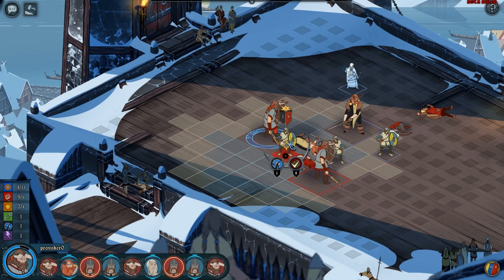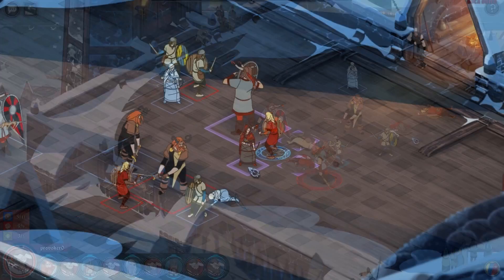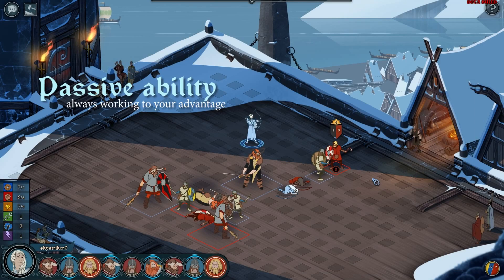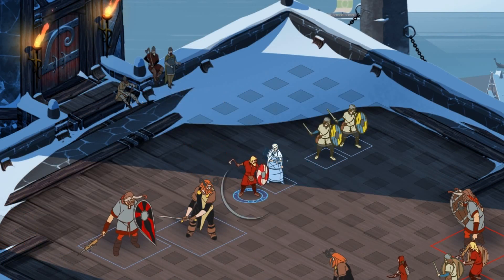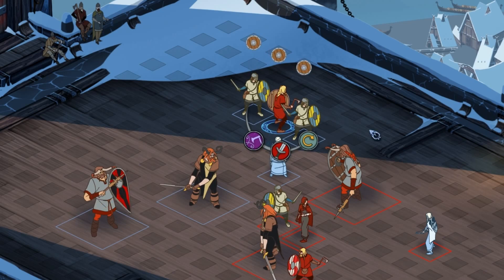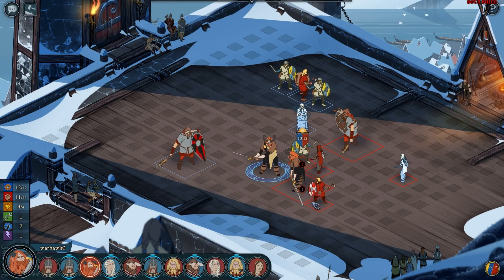While this alone gives every character a ton of choices in every round, that's only the tip of the iceberg. Things really start to heat up when the abilities enter the picture. Each class has an inherent passive that requires skill to use. An axe man who stands next to an ally forms a shield wall, granting armor bonuses to both himself and his ally. Position multiple axe men together and you start to multiply this effect. In contrast, a Voral Warrior hits so hard that he sends damage out to everyone standing next to his target.